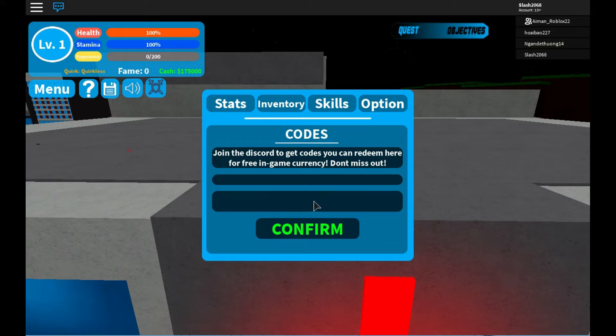The next one is sub to king service. I'm going to put it on screen and then press confirm. The code has already expired. So a lot of the codes are not working. I hope some of them are still working.